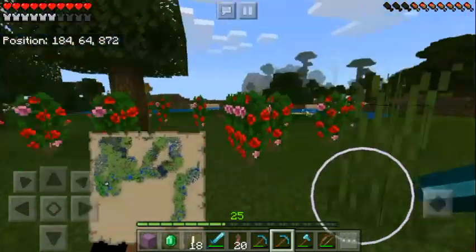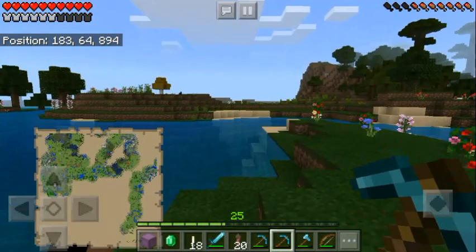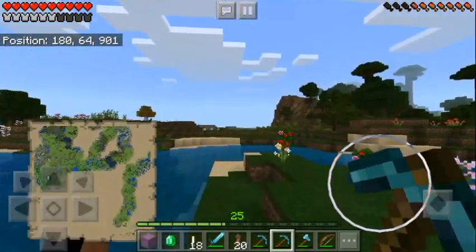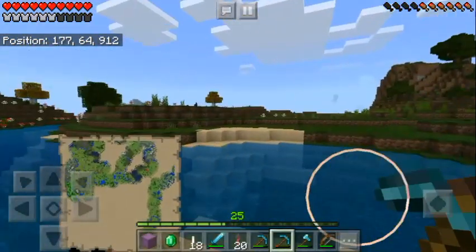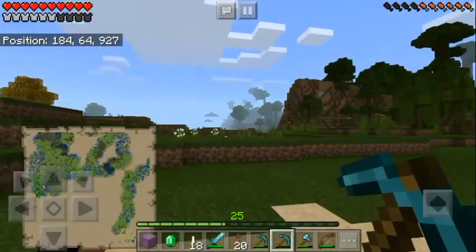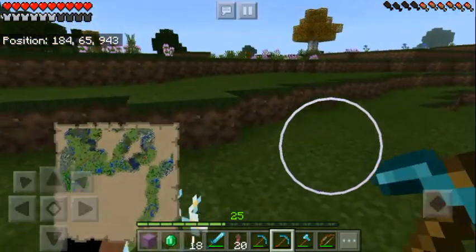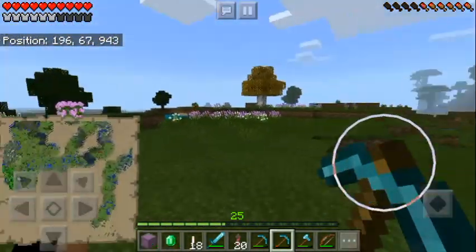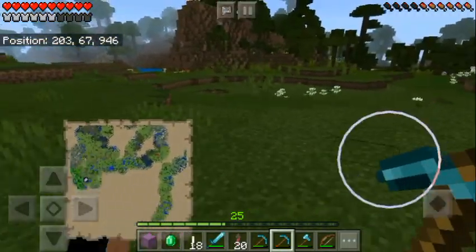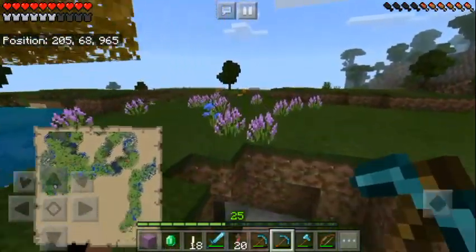We need to find a flat area, or we'll have to make one. It has to be pretty big - a mansion has to be at least 20 by 20 or something like that. I can't imagine it being any smaller. I'm not an expert, but that's how I see it.